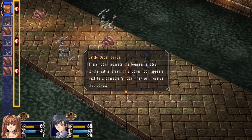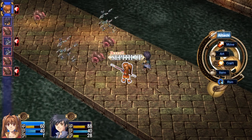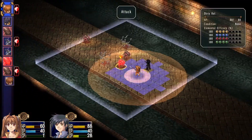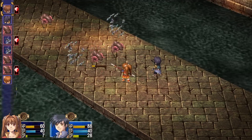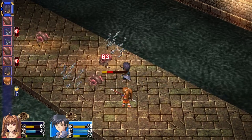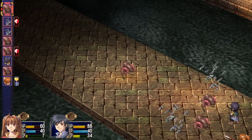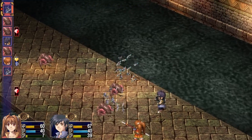Battle order bonus — these icons indicate the bonus allotted to the battle order. If a bonus icon appears next to a character's icon, they will receive that bonus. The heart heals HP, the rock thing synths up, etc., indicating the effects of each icon. We have both moth clusters and dirty rats, so let's start beating some enemies up. That moth just got synth up.